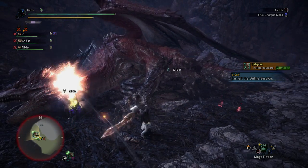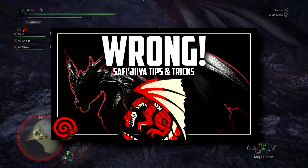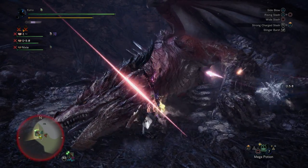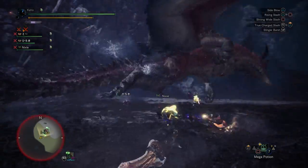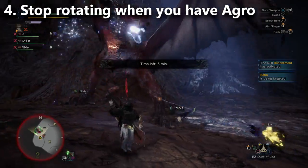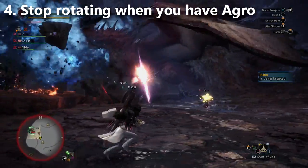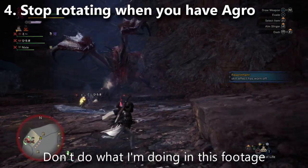Tip number four should have been in my video on the top ten things you're doing wrong against Safi'jiiva. Here is one more: stop rotating around Safi'jiiva when you have his aggro. If he's got the little red beam on you, congratulations, you have his aggro. If you rotate, he rotates with you.